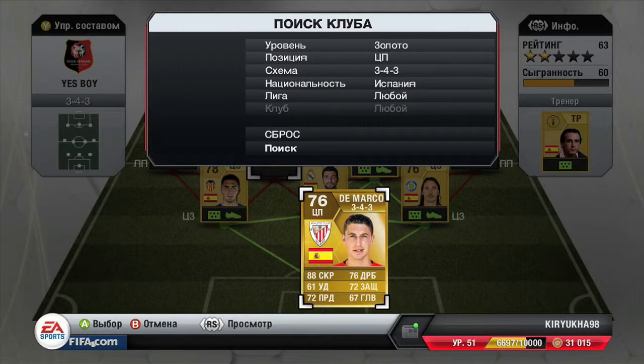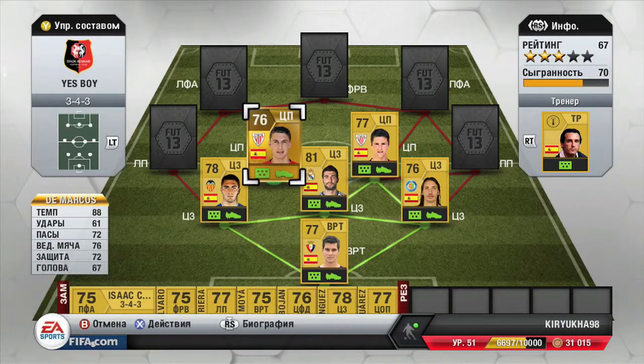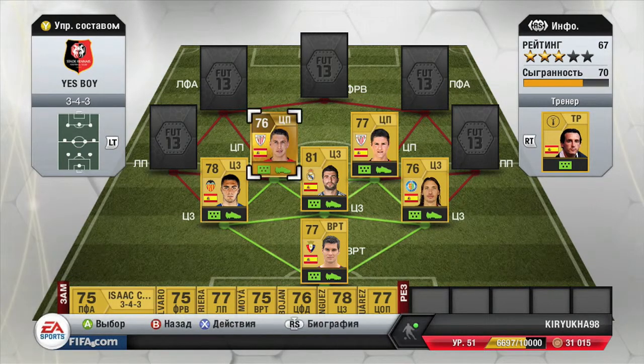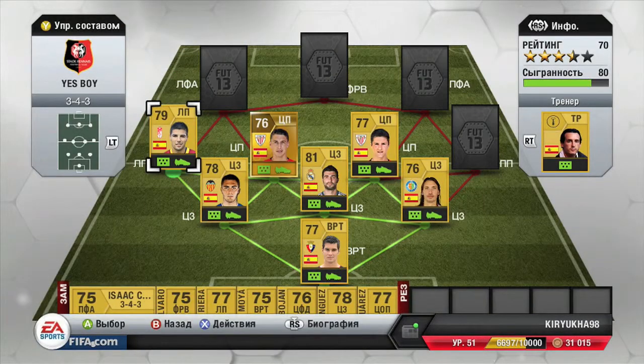Then guys, this guy DeMarcos — if you haven't got him in centre mid, just buy him. He is just a beast, he is a really amazing player to use. He has 88 pace and he is really good.